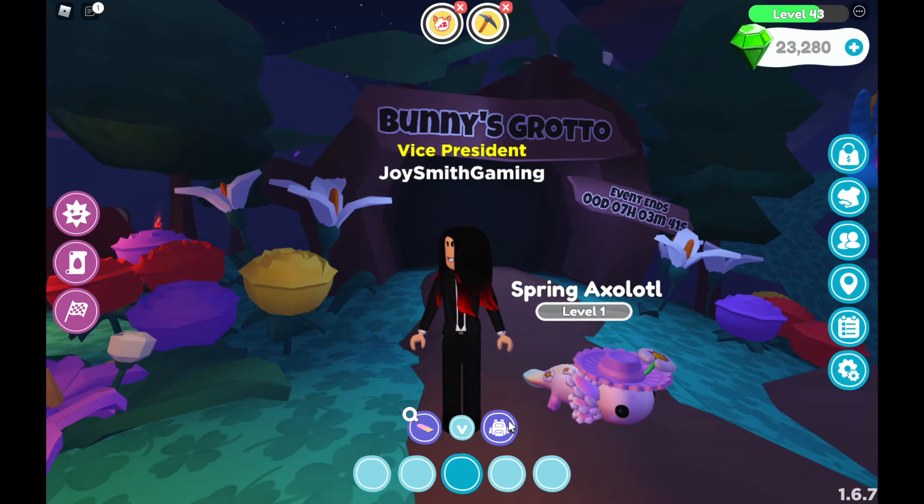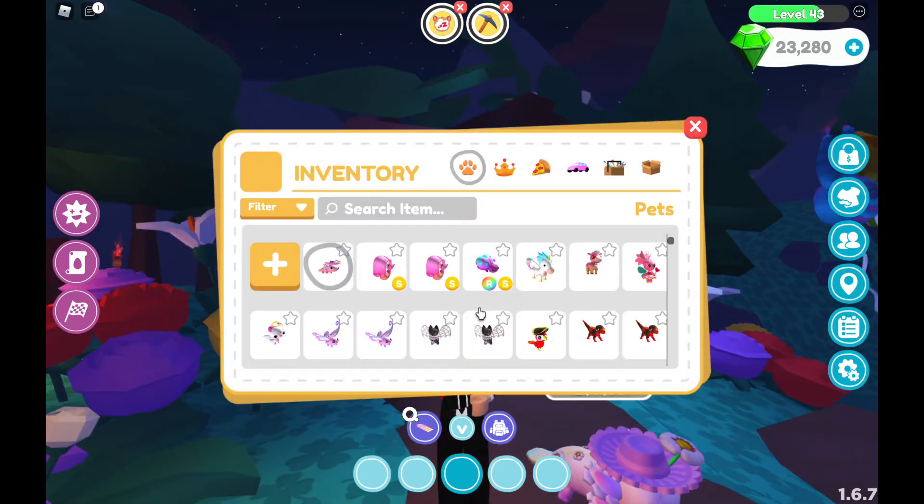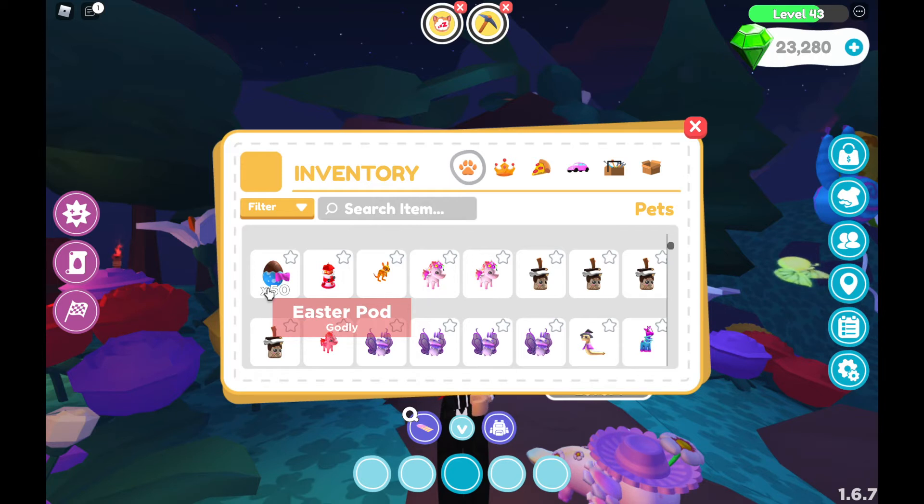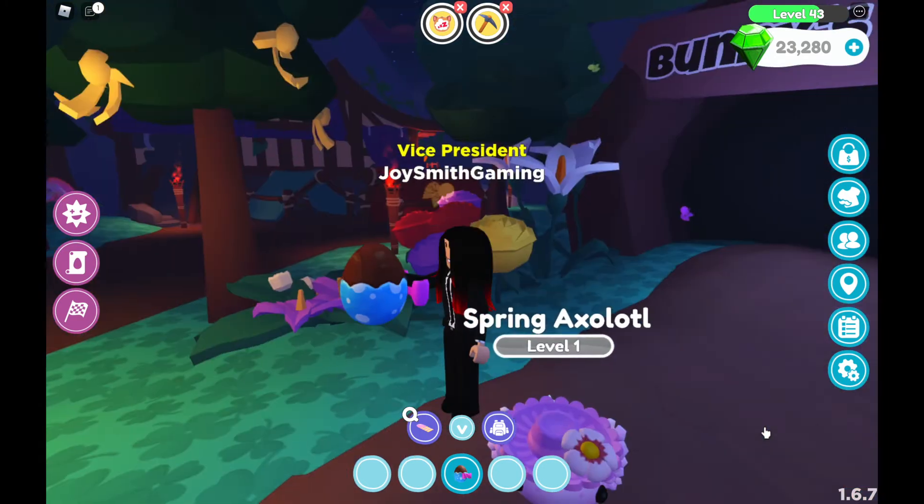I have some Easter eggs and I'm going to unhatch all of them. I spent 25,000 carrots on Easter pods — it costs 500 carrots per Easter pod to get each egg. Anyway, I'm going to unlock all of them. It will take forever but I need to unlock them.